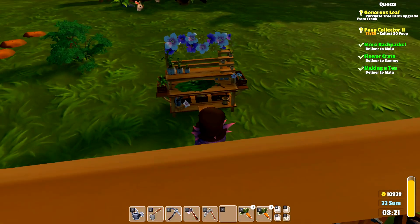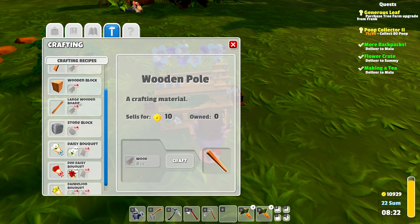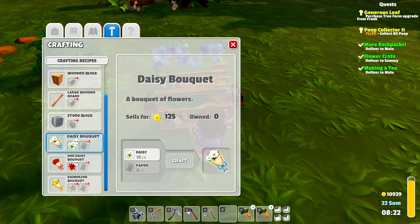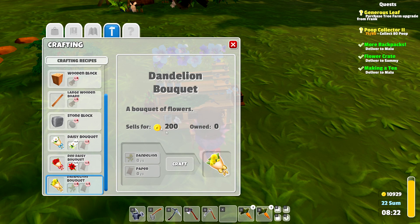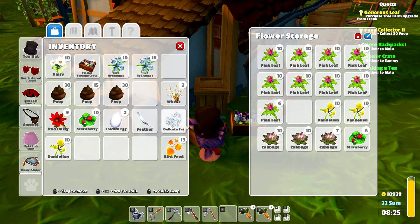Look at that, isn't it pretty? So with the flower workbench we can do wooden poles, boards, all that stuff — that can be done elsewhere. But we have daisy bouquets which sell for 125 gold and just take five daisies and one paper. Daisies sell for about 10 gold each, so that would be 50 plus a little for the paper — you make a nice profit making bouquets. The red daisy bouquet sells for 175.